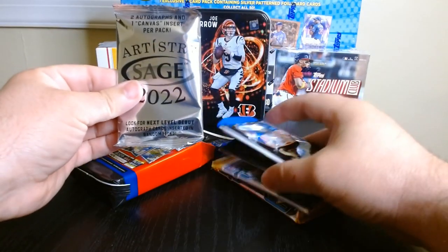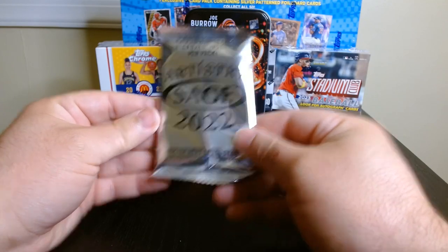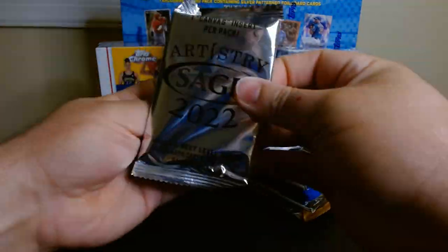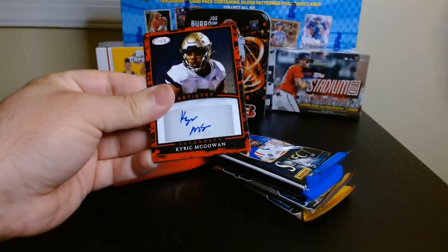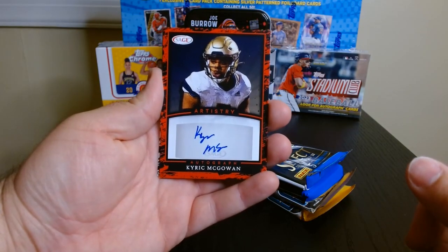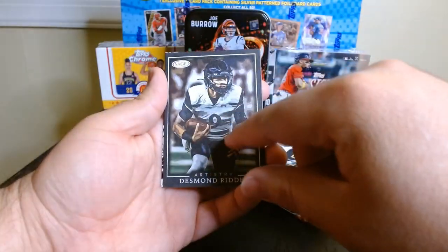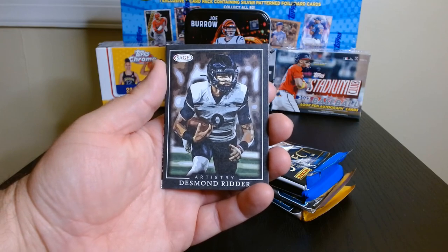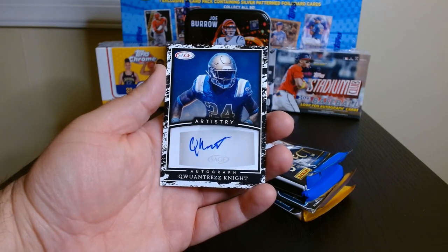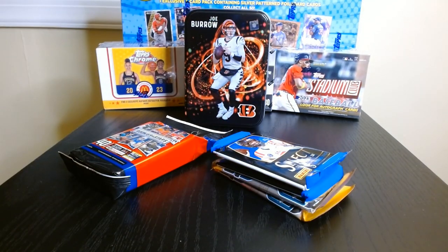Let's open the Sage so we can get this out of the way. It says two autos and one canvas insert per pack. Let's see if we get anyone who's known — Sage Artistry 2022. There you go — an auto of Kyra McGowan. This is the canvas of Desmond Ritter. Actually, not bad — I like the look of that. And Quan Trez Knight in the other auto. Don't know who those two are, but I know Desmond Ritter of course.